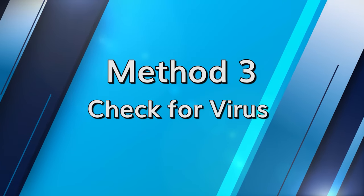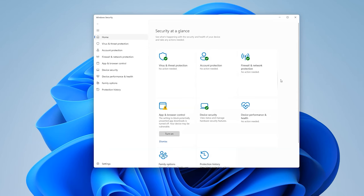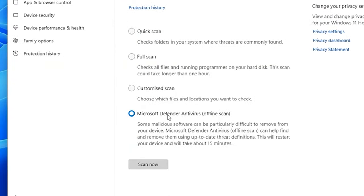If you've downloaded a new online game and all of a sudden your PC crashes, this could indicate the presence of a virus or malware. Because malware can consume CPU resources and interrupt your game midway through, it's necessary to run a virus scan on your system. Run Windows Defender on your computer and then select virus and threat protection. Click on advanced scan and choose the Microsoft Defender antivirus offline scan option, then hit scan now to check for the presence of any viruses.